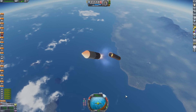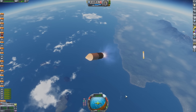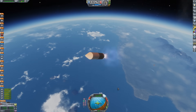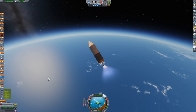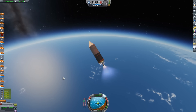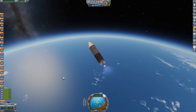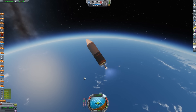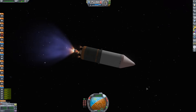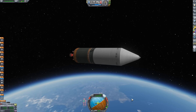The Dnieper launch vehicle started life as an SS-18 Mod 5 ICBM. It was designed to lob very large warheads from the Soviet Union into the USA. After the end of the Cold War, it was part of arms reduction treaties and was converted into a launch vehicle. In that guise, it was able to put about three and a half tons into low Earth orbit, making it comparable to the Delta II rocket.